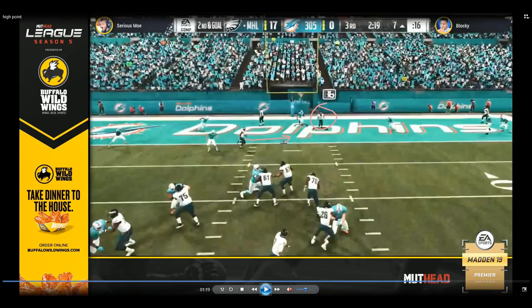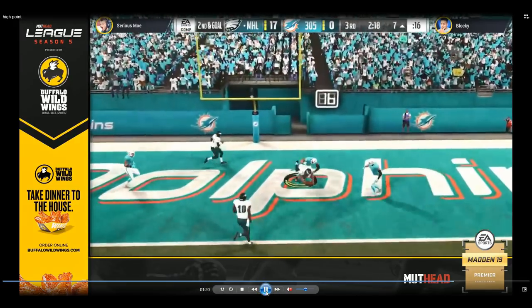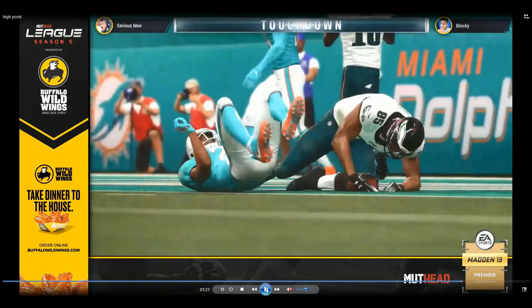It all extends from that outside wheel route by Randy Moss — because he occupies so many defenders, it puts you in an awkward position over the middle of the field as a user. Moe sees Blocky go with the deep cross and he throws that high point curl route. Blocky can't get back in time — actually gets back reasonably well and is able to make a play on the ball — but Vernon Davis is able to hold on. That's going to give Moe a touchdown. He goes up 24-0 and the game's essentially over at that point.